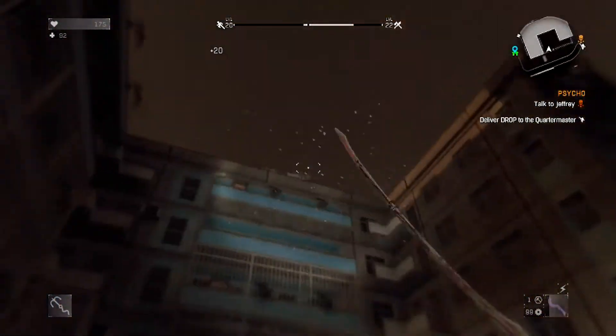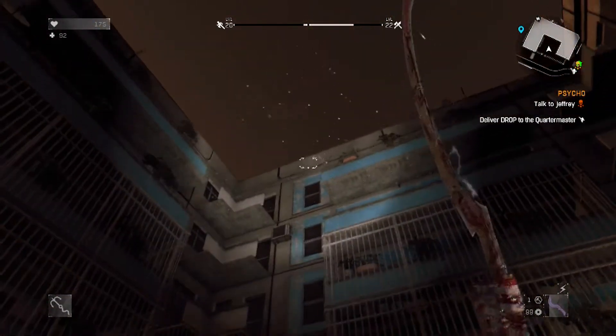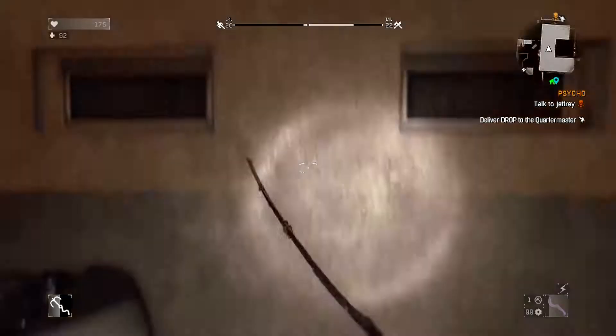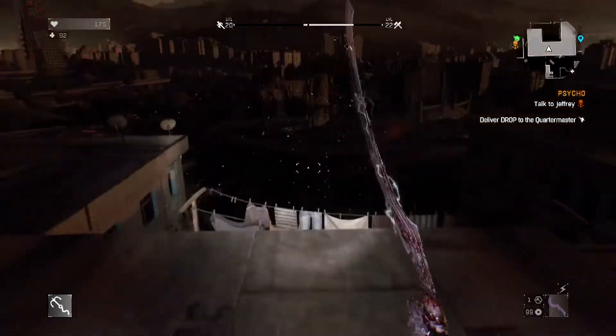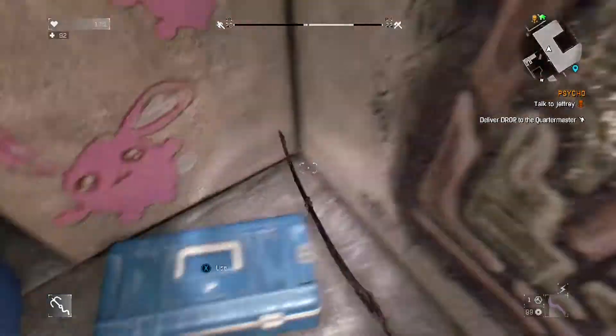This is just an easy way to find a pretty good blueprint for a really good weapon if you're starting out as a new player basically. We're gonna grapple up here so it won't take as long, because it takes longer to get up by the ledges. We're gonna get up here and find a box — it's over in this area up on top of the apartment building.